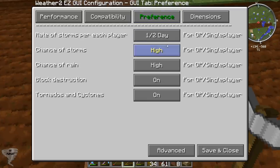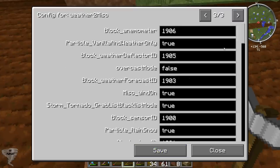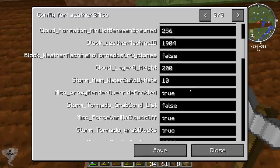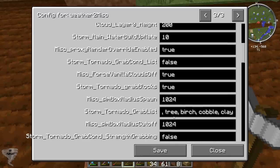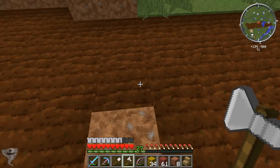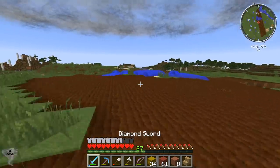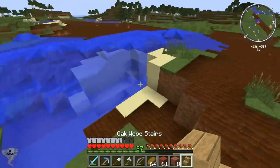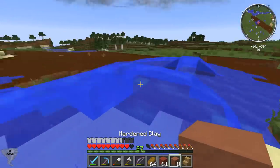Let's check — it usually doesn't head for me. Is tornado aim at player on? Spawns false, it didn't aim at me. I guess that was just the path it took. That's always a nice surprise to get those ones that just ram right into you.